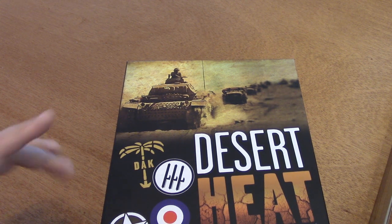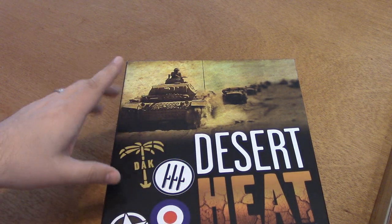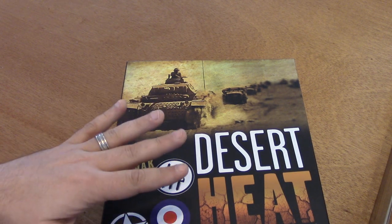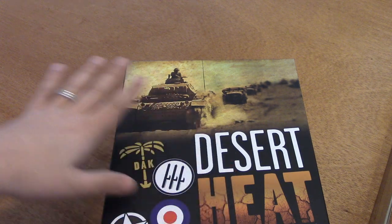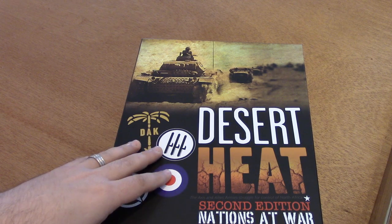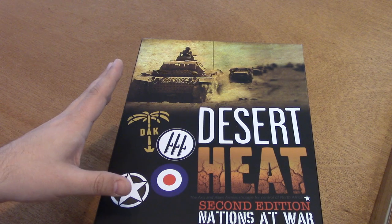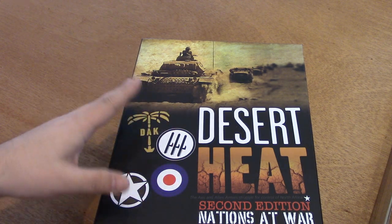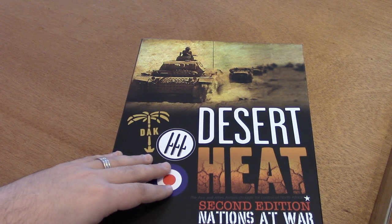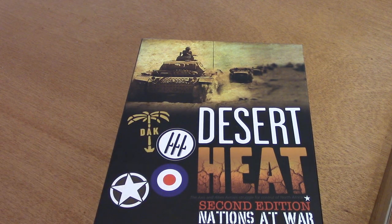Hello. What we got today is we're going to play some Desert Heat. This is 2nd edition Nations at War by Lock and Load Publishing. I'm going to set it up — I haven't laid anything out yet, so this is just the box. I might not play the entire game. I'm hoping to do a couple of turns and come back and play more, just to not bore anybody. Let me get it set up and then we'll start rolling some dice.